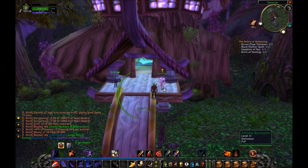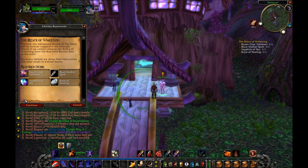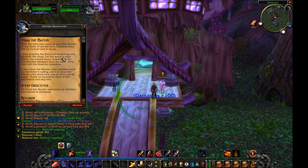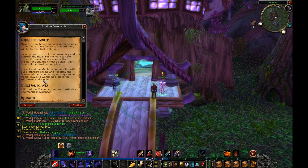Back here in Dolanaar. Let's talk to Arch Druid Bear Mantle and turn in the four relics: the Ravenclaw Talisman, the Black Feather Quill, the Rune of Nesting, and the Sapphire of Sky. Turn those in and we pick up the Barkmail Leggings — I like those over the staff.